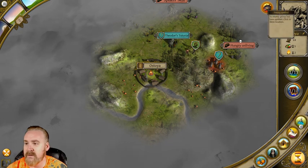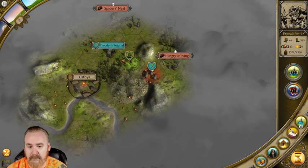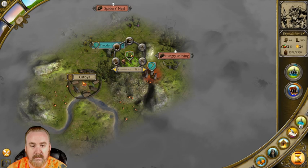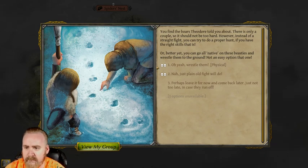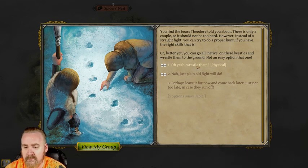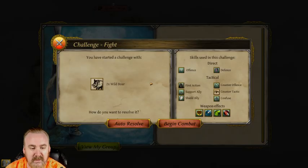Right-click to dismiss and it's going to tell me anything that's been spotted. Physical or go with the plain old fight - perhaps leave it for now and come back later. Let's do the plain old fight. Two skulls - it's a little bit higher than I was expecting to start off with, but we'll go with basic plain old fight.